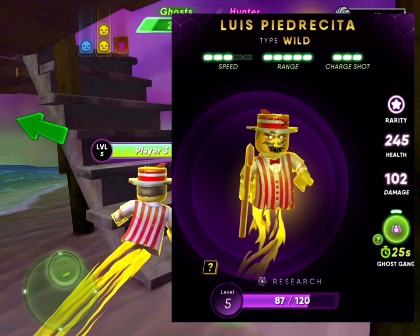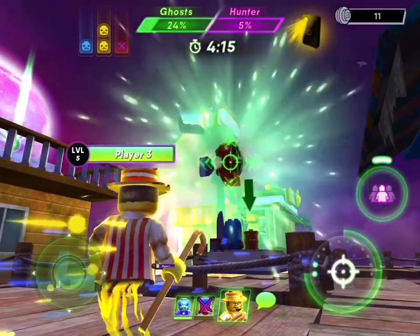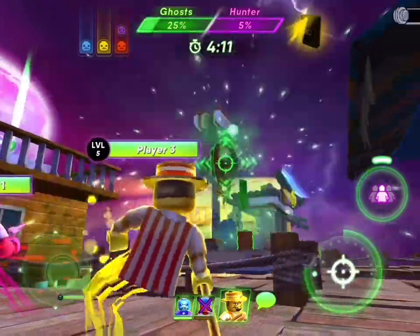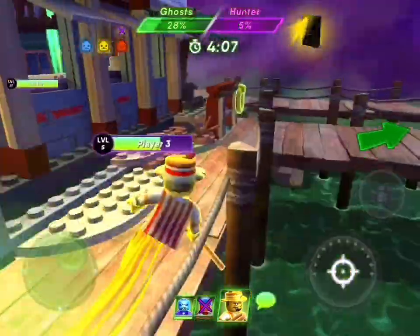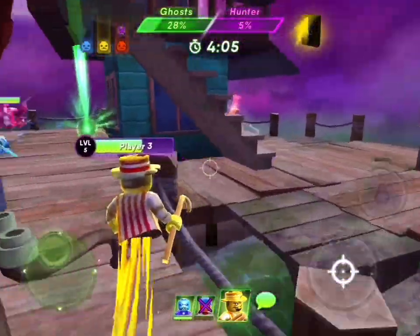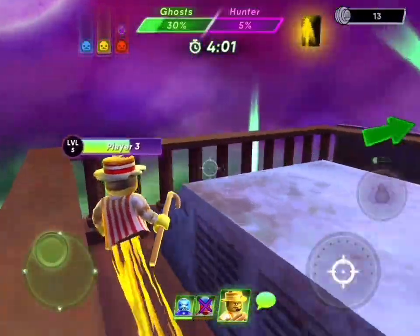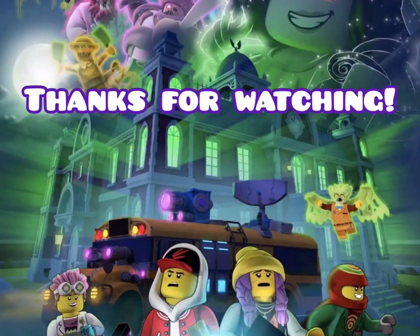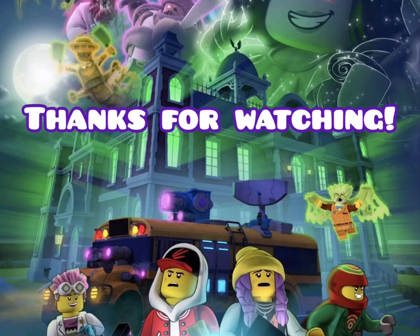Louis Pedrasita: speed 3, range 5, charge shot 3 — one of the high ranges. We were debating whether he's a new ghost, but we said he's an older ghost, not Season 3. His special power was a decoy. Well, that's all! Thanks for watching. Subscribe to our channel — Season 3 ghosts are coming out soon. Bye, guys!